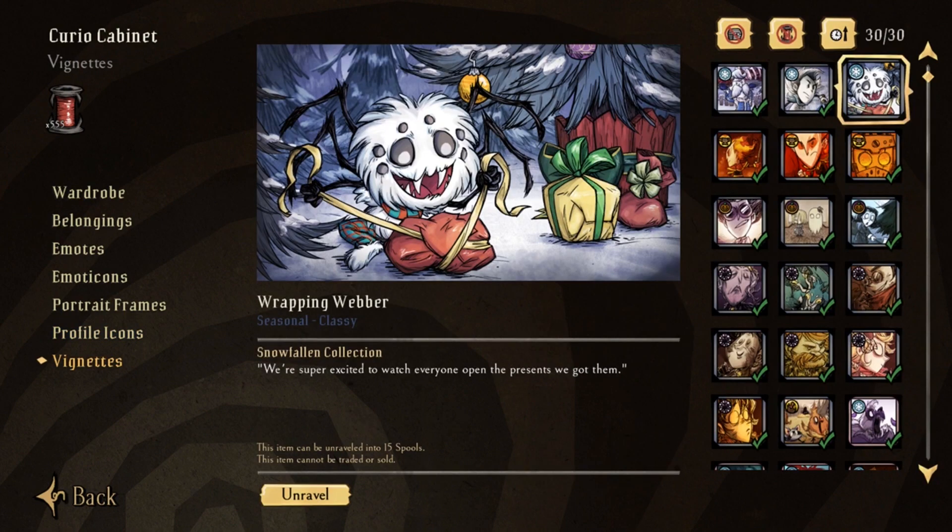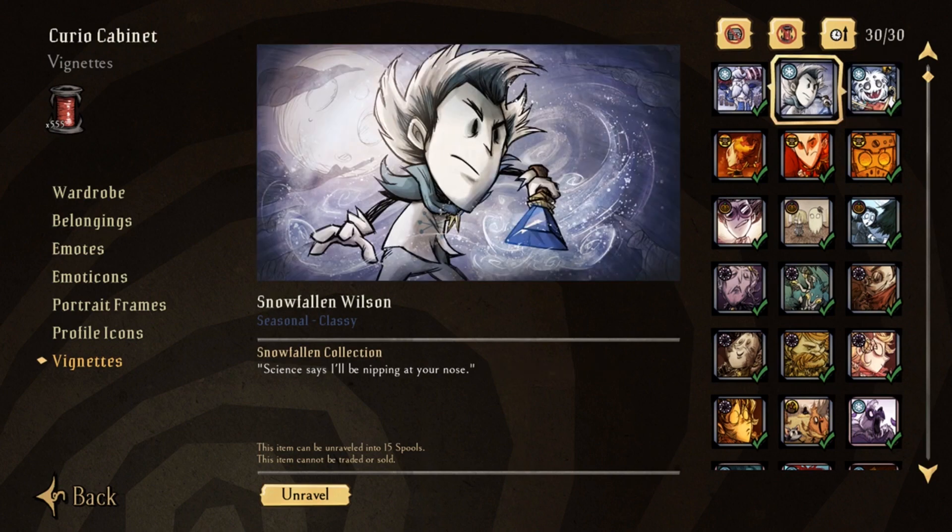But oh man, my favorites — vignettes. We have our lovable Weber boy wrapping presents for his friends — how nice of him. Wilson looking like he's on the naughty list, ready to turn you into a popsicle. Don't let him nip your nose, everyone.